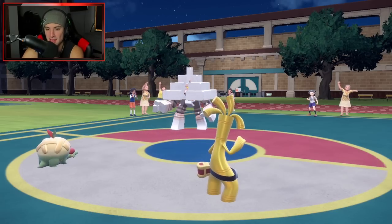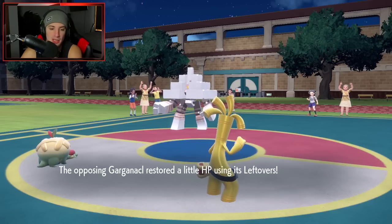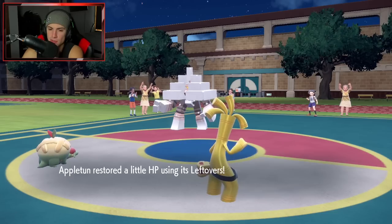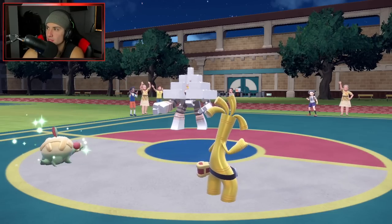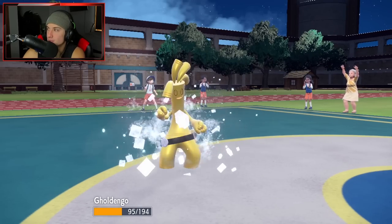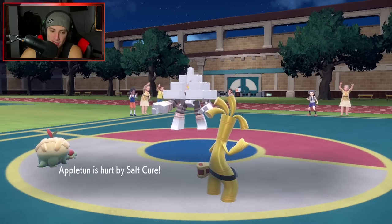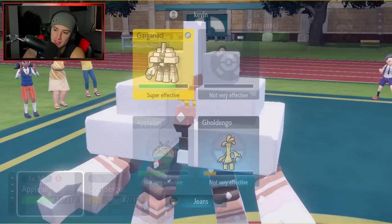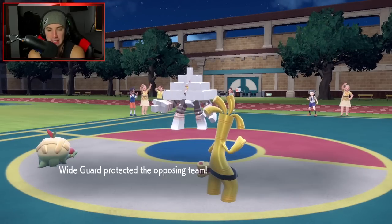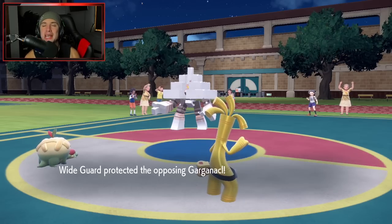Our opponent is wasting time trying to stall, but this match is over. Salt Cure takes out Gholdengo, but I just use Revival Blessing with Pawmot to bring it back. If they Protect with Garganacl, Leech Seed just picks up the KO anyway. Pawmot gives us the victory. I've been using a lot of cool off-meta Pokemon recently — Appletun, Ampharos, Espeon, Joltik. Having a blast with all of them.